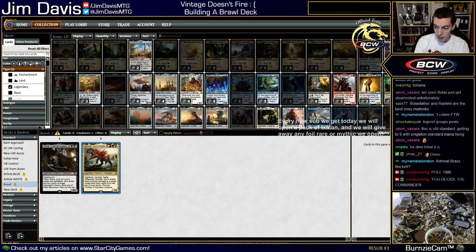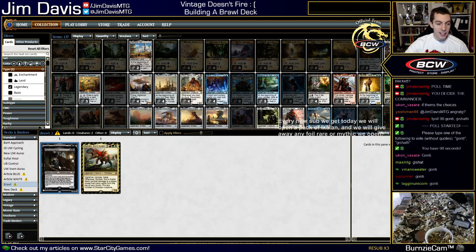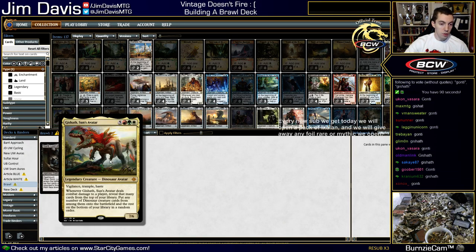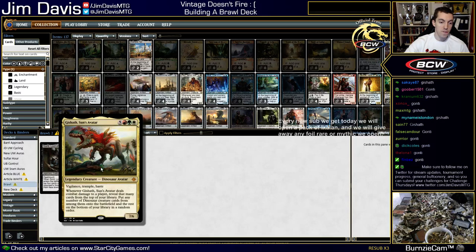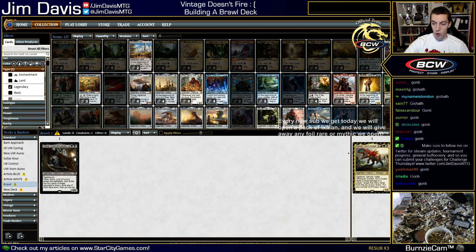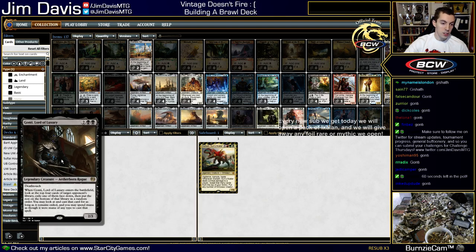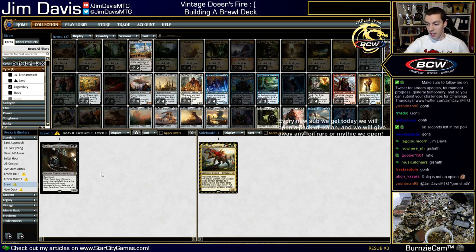I think our two options are Gonti mono-black or Gishath three-color Naya dinosaurs, so I'm going to let you guys vote. Poll time — Gonti lord of luxury as our commander or Gishath Sun's Avatar. Cast your vote in chat for which one you want — just the first name. For folks just tuning in: we were going to play vintage today but nobody plays vintage online. I got a deck built, joined the queue, sat there for eight minutes, no one played with us, so we aborted and now we're building a brawl deck.